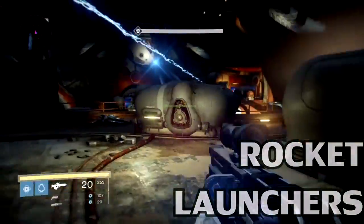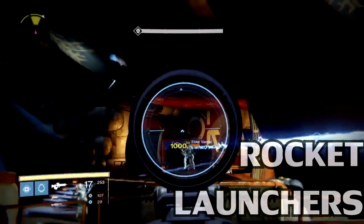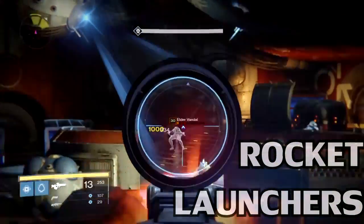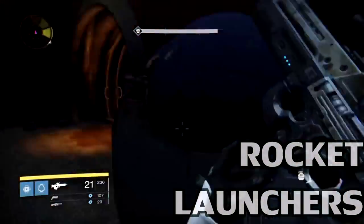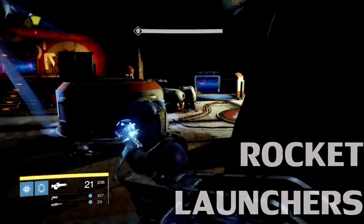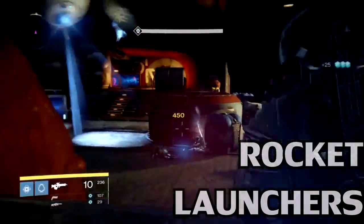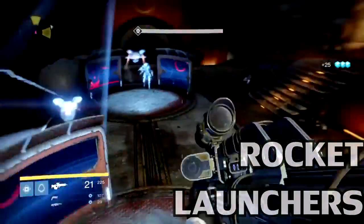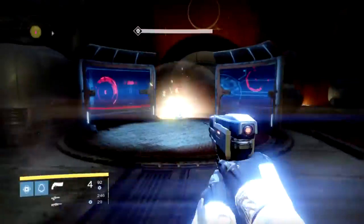Rocket launchers are also getting some very slight changes. The goal is to deal massive AoE damage from a distance, with rockets optimal when placed in the middle of a group. The changes include a slight increase in base blast radius, and grenades and horseshoe proximity detonations are reduced — which affects weapons like Hunger of Crota a little bit differently now.